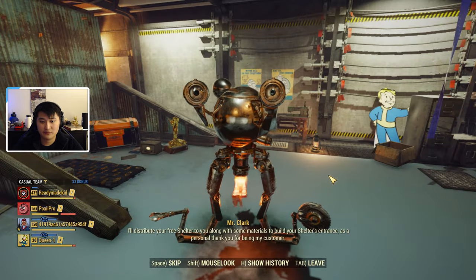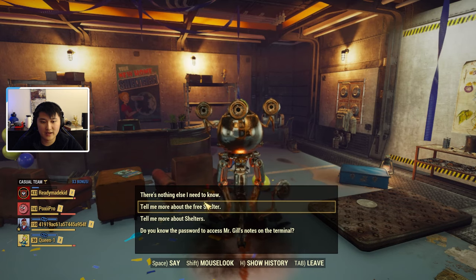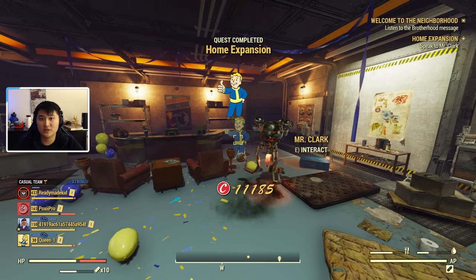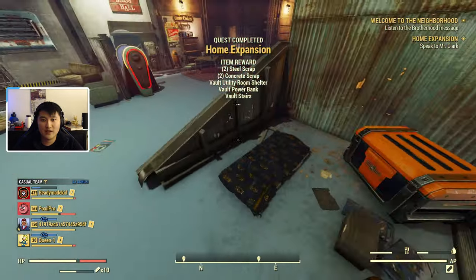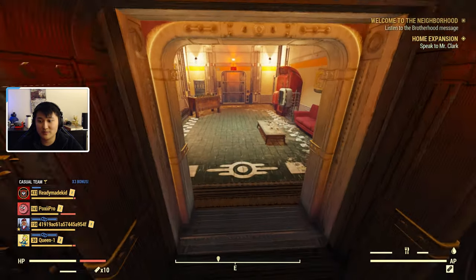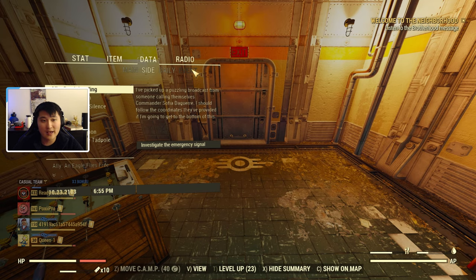We get materials and a free shelter. Say there isn't anything else to know and the quest is completed. We get some caps as usual, and as part of the item reward we get the Vault Utility Room Shelter — that's our free shelter that the game offers you.